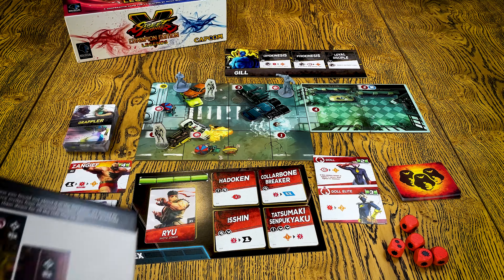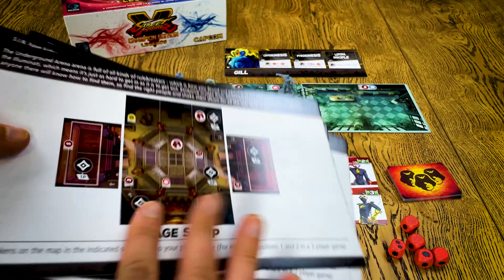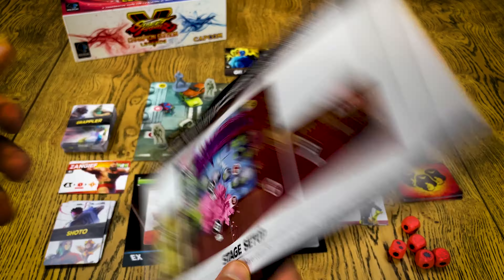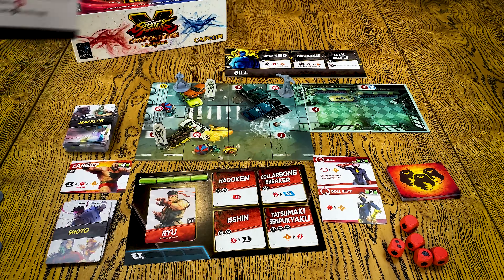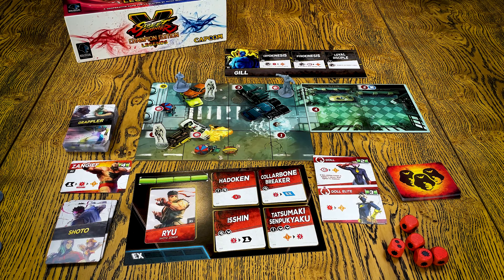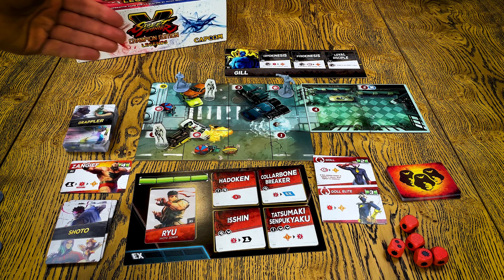This is a prototype, so keep this in mind. Components are not final, especially the minis, which I'm also going to show you. There are going to be at least four scenarios, because this is how many we got in the prototype. Each scenario has its own rules and objectives, different map, different setup, and so on. I guess they are going to unlock more content during the campaign, but this is what we got in the prototype.